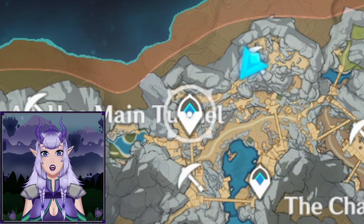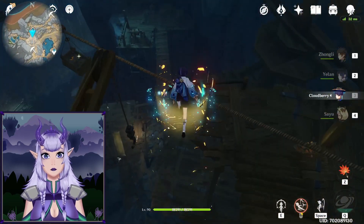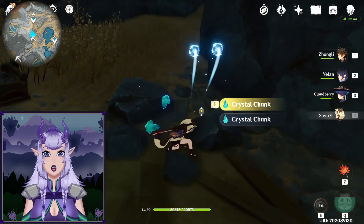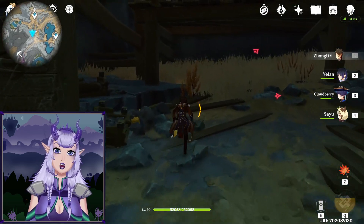Then I usually teleport back to this waypoint and fly over here, where you'll find this ore which I'm breaking with Sayu so I can save Zhongli's ability for the one that's right around the corner.